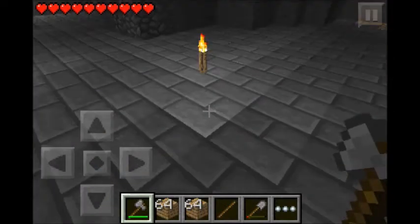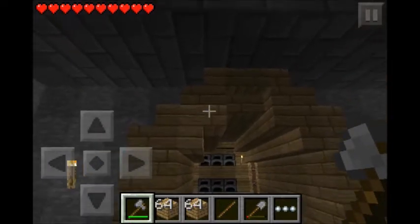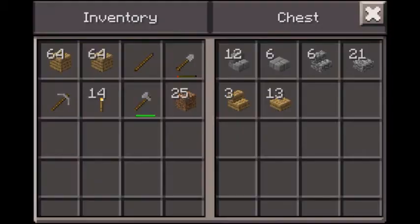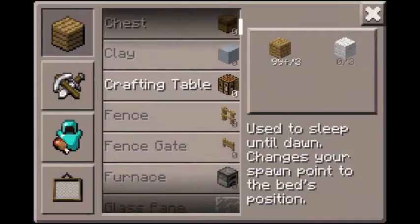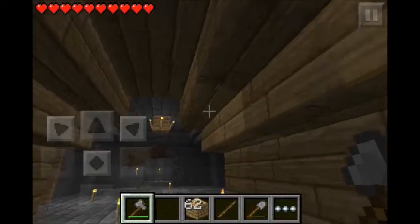So to make this, we need, for just the initial arch, we need one, two, three, four, five, six, seven — seven stairs, and we have a couple in here. We only have three. So we're gonna need to make more in here somewhere. There we go, and I'm just gonna make a bunch, because we need them in here too.